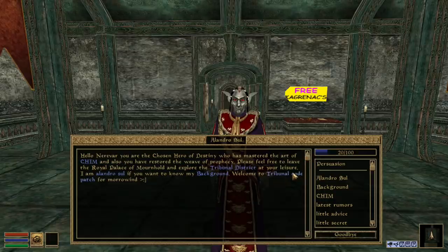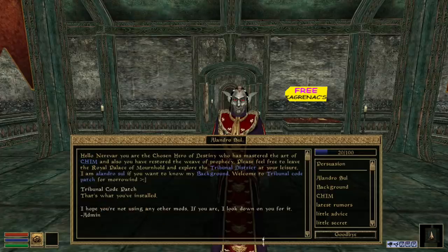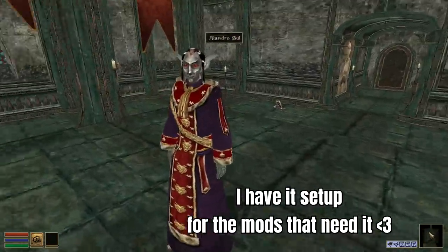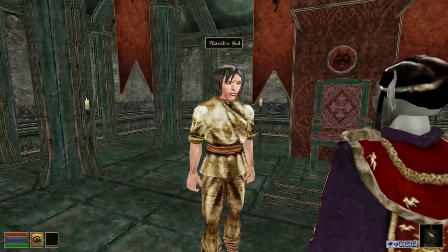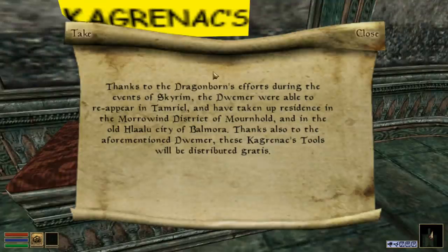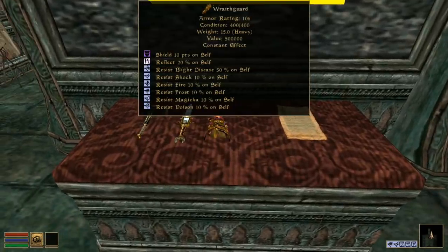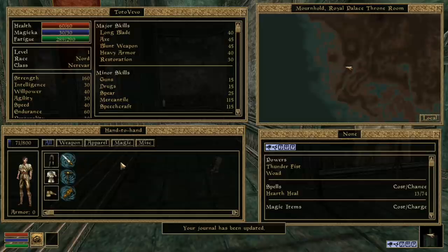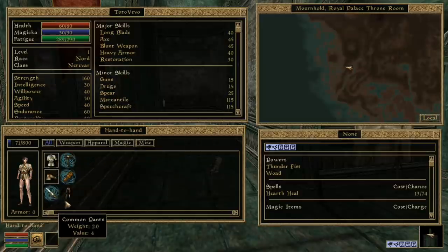Welcome to the Tribunal Code Patch for Morrowind — you are the chosen hero of destiny. I hope you're not using any other mods. People keep telling me to use OpenMorrowind but yeah, just you and me, we're going to be friends. Thanks to the Dragonborn's efforts during Skyrim, the Dwemer were able to reappear in Tamriel and have taken up residence in the Morrowind district of Mornhold, giving me the tools — Wraithguard, Keening, Sunder.